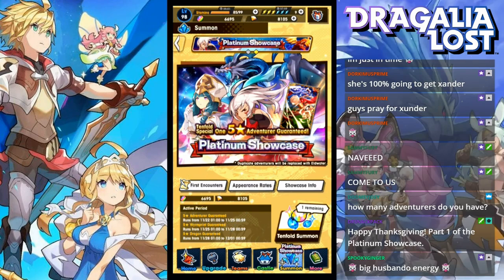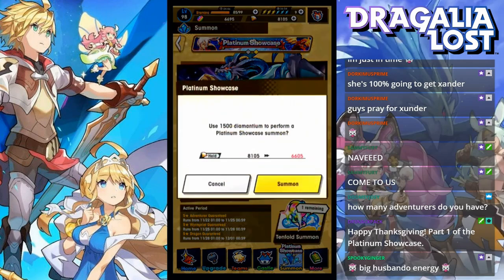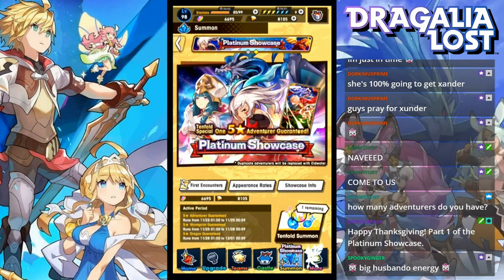You can only pull once. The adventurer is from today until whatever it says here on the bottom. Next up is the Wormprint, which I don't know if I'll be pulling on, and then it's a guaranteed dragon. With that said, let's just go for it. See what we get.